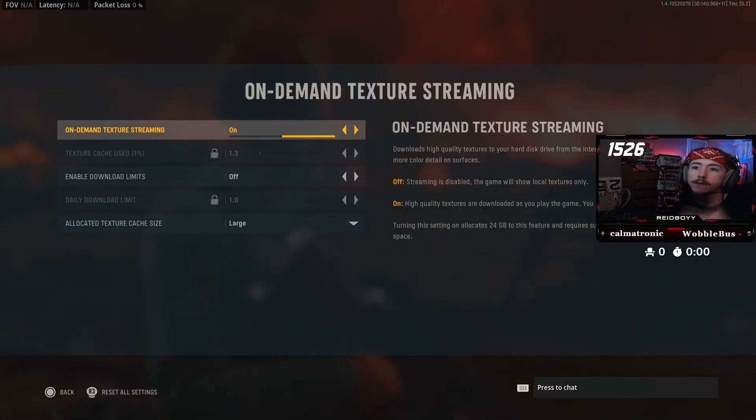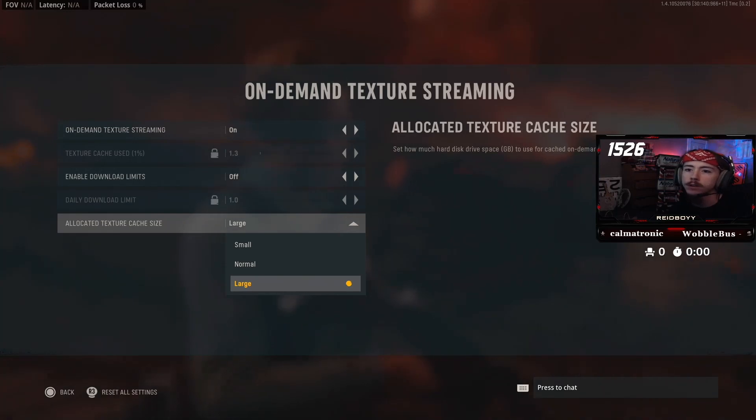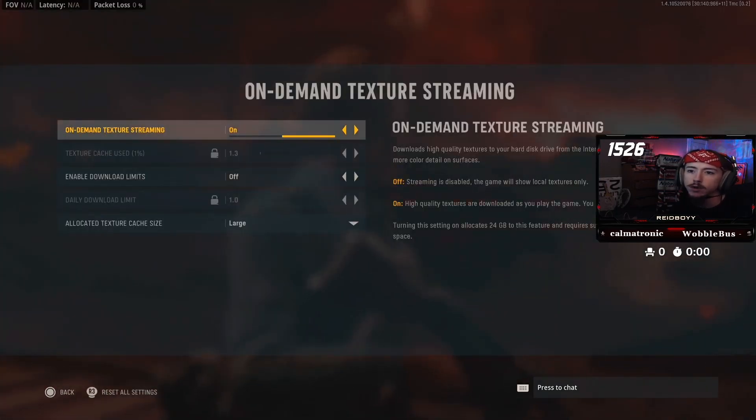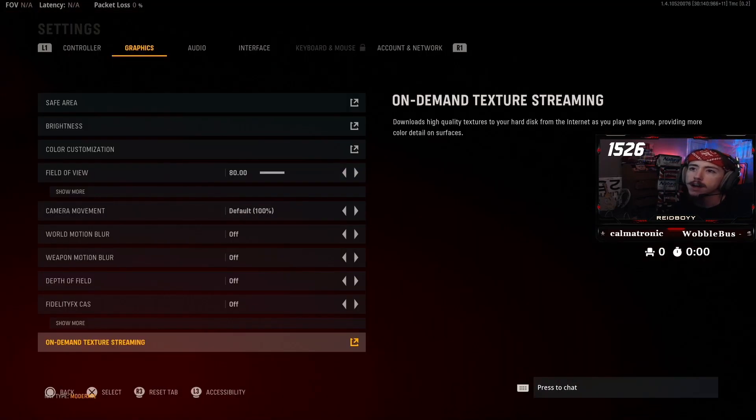On-demand texture streaming — if you have good internet, I definitely recommend turning this on. Texture cache size — I turn it all the way to large. This is the only game I play and I have really high speed internet, so that's whatever your internet is capable of.